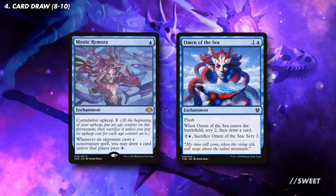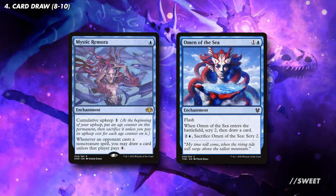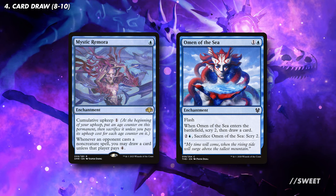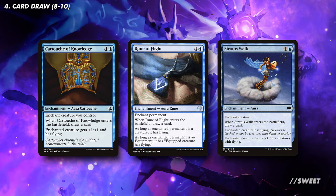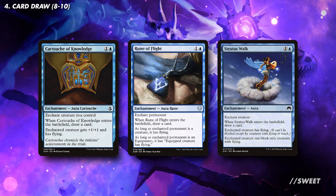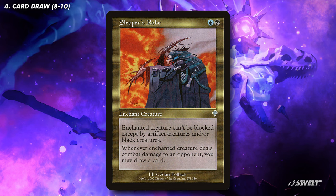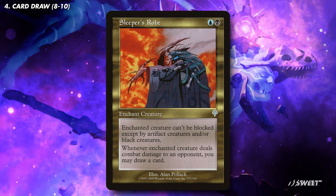We then have some enchantments that draw us cards, with Mystic Remora and Omen of the Sea. In this deck we want a lot of permanents, and these are great at giving us that card selection we need, while also being useful if we end up milling them. We also have Cartouche of Knowledge, Rune of Flight, and Stratus Walk. They all draw us a card when they come in, but then importantly they can also give our 8/8 commander flying. That added evasion will make our commander all the scarier. In a similar vein we have Sleeper's Robes, which gives our commander fear, and then whenever it deals combat damage, it'll draw us a card every time it connects.